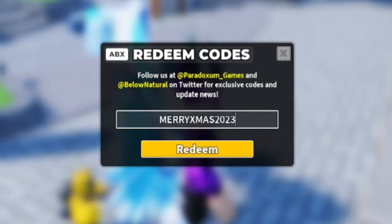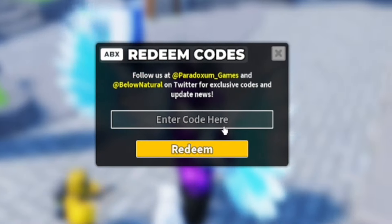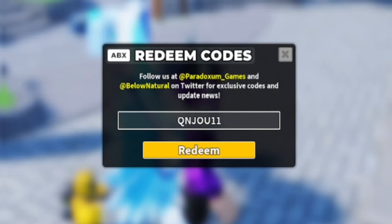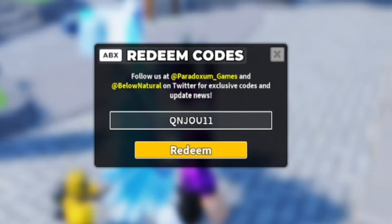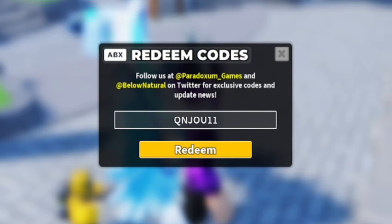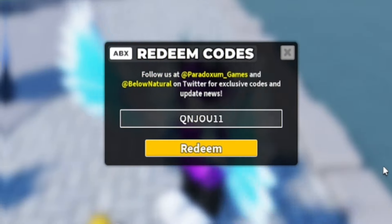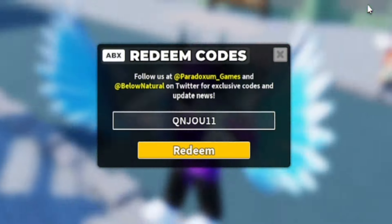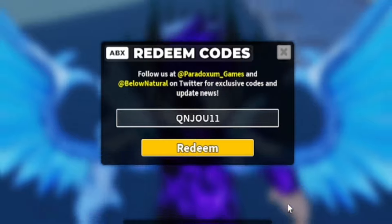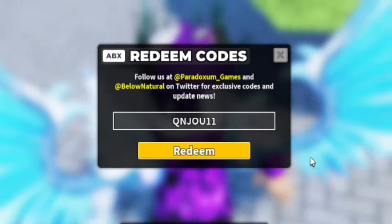Next, redeem the code 'qnjou11' — Q-N-J-O-U-1-1. When redeeming codes inside Tower Defense Simulator, it is extremely important that you put in the capitals exactly as shown, because if you don't, the codes simply won't work. Also, watch all the way to the end so you don't miss out on newer codes and the in-game giveaway.